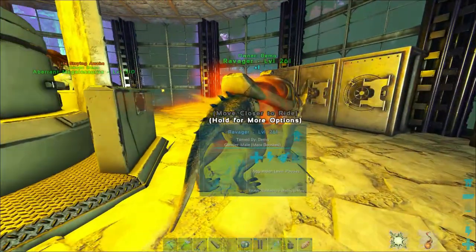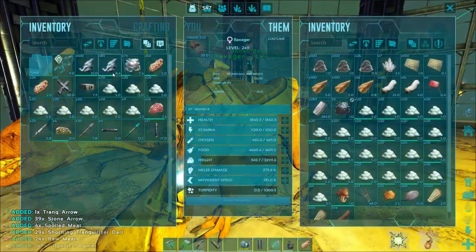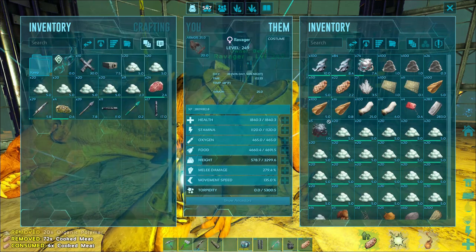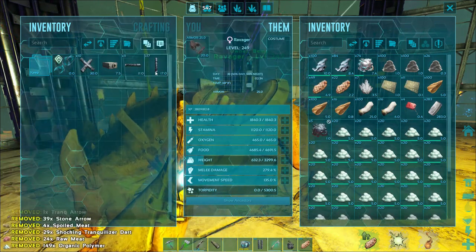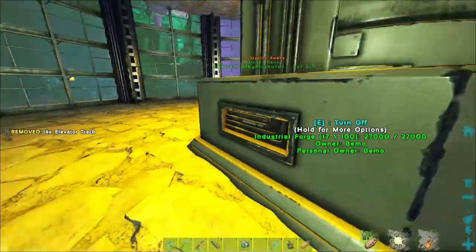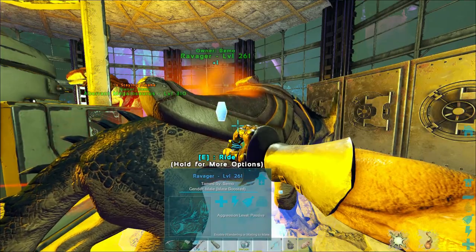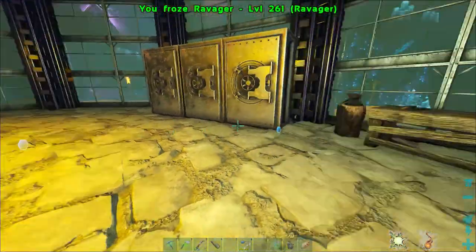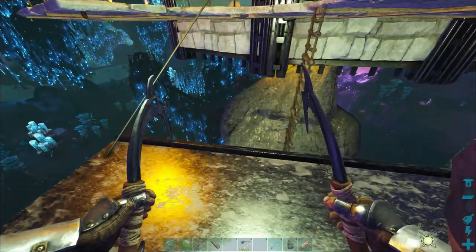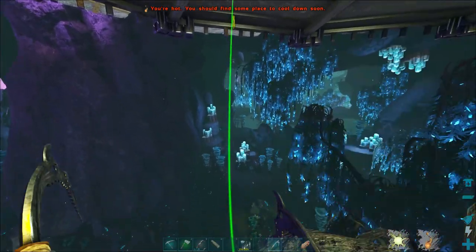Okay, so there's the vertical — that should be everything that we need. We got all the parts that we're gonna need. Let's put all your stuff in the other ravager — I need to cryopod you and take you with me just in case. I don't need these track parts either — added weight. Cool, so there's the one. Cool.